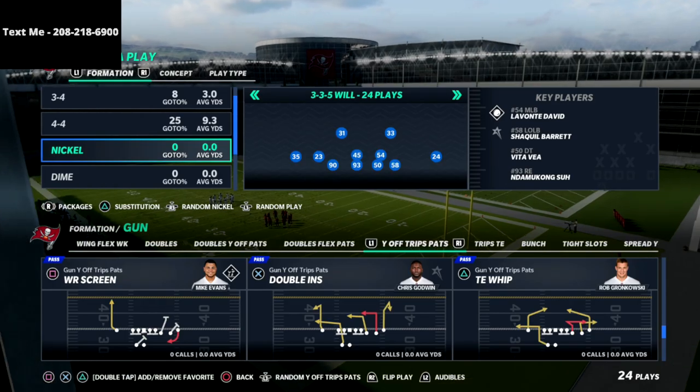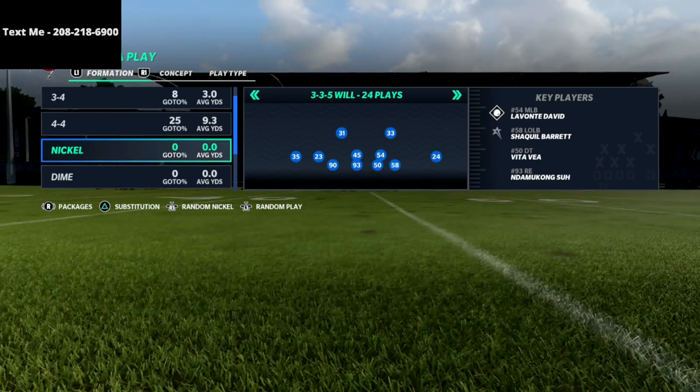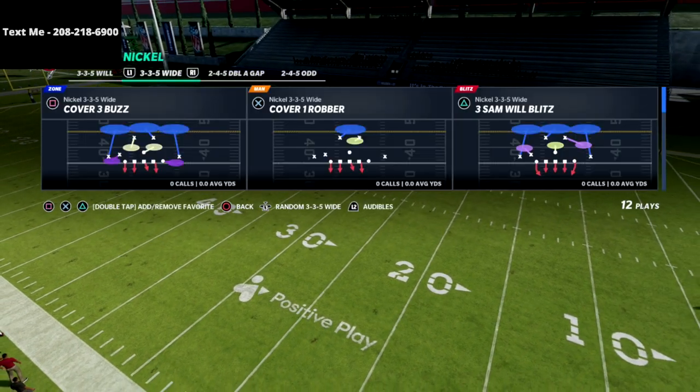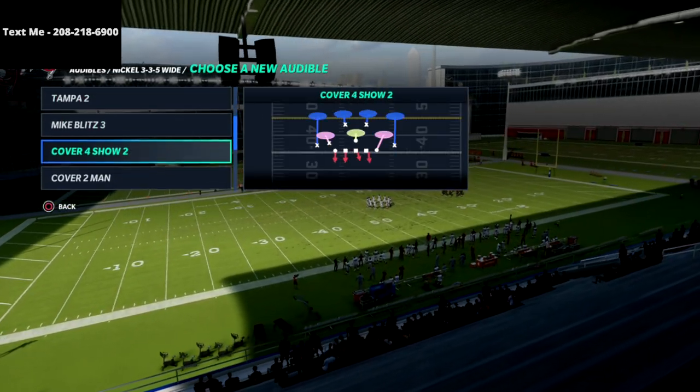The play we're going over in this video is Titan Whip. This is one of my favorite plays — it's a very good play out of the U-Trips formation. If you haven't ran it yet, I think you're going to get a lot out of this video because you're going to see how good this play really is.